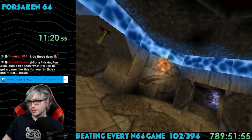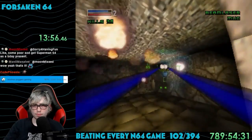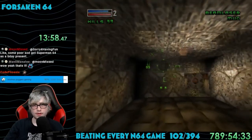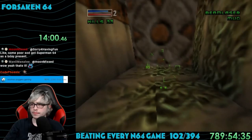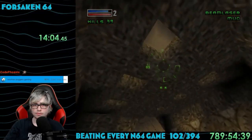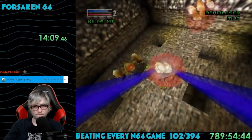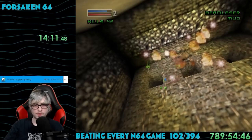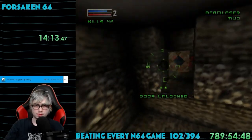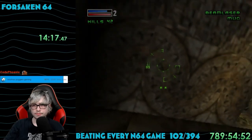Thankfully, you can get checkpoints throughout each level, although you spawn without all your power-ups. After killing the boss, I was completely lost. There's no kind of map for the level, so you just rely on memorization and wandering around. The weapons you get in the game are pretty cool. I picked up the beam laser, which does about what you'd expect. I think there's about 10 weapons in total, including the sus gun, which is a funny name in the post-Among Us era.